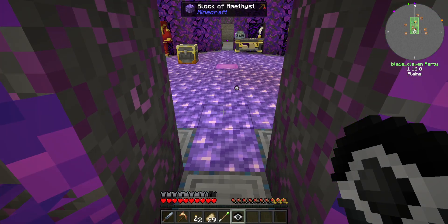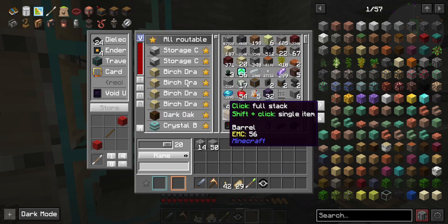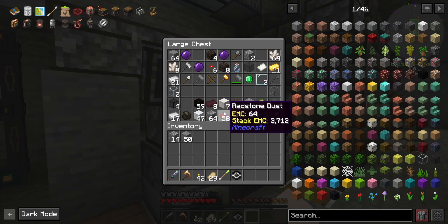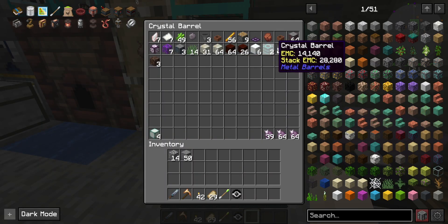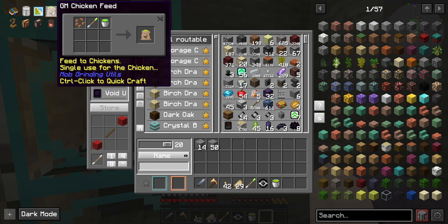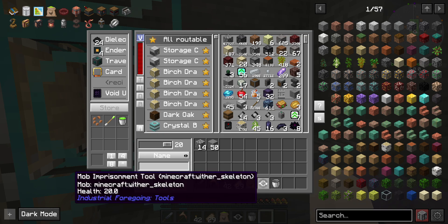Now we just need to make the GMO chicken feed. I need a bucket of experience. Bucket - there's a bucket. I can't just take it out. Click you, click you, and click you - there we go. Chicken feed GMO.